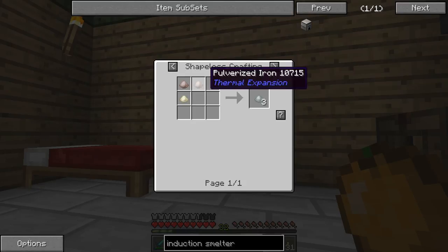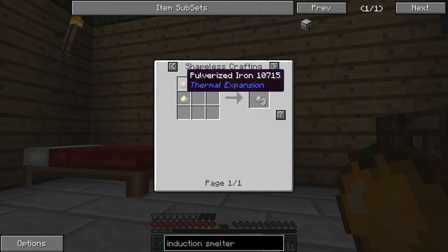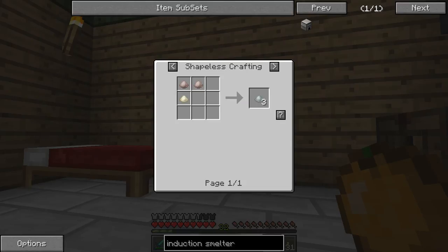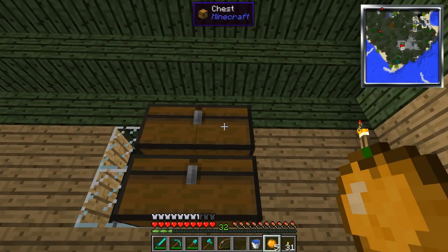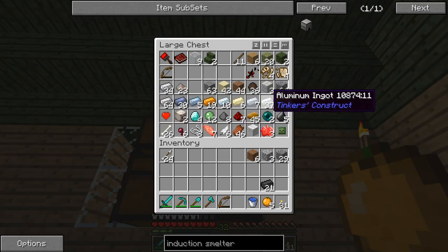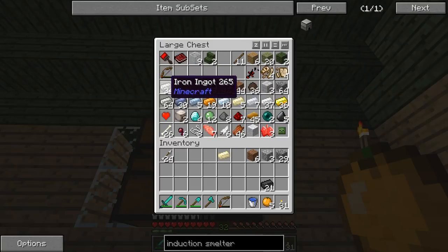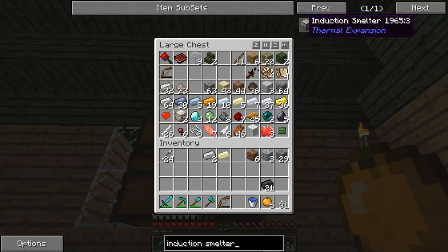For the blend it's pulverized iron and ferrous — so two irons and ferrous. Let's just make sure I have that. Yeah, so a pulverizer.